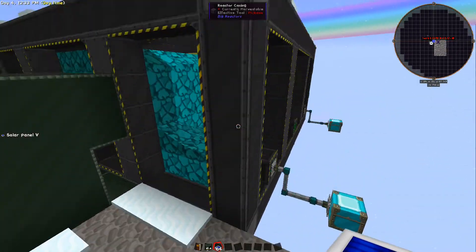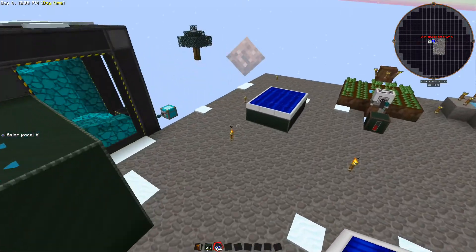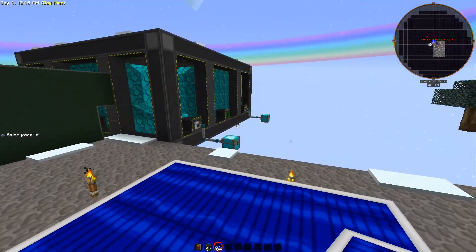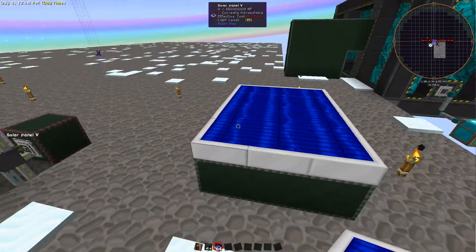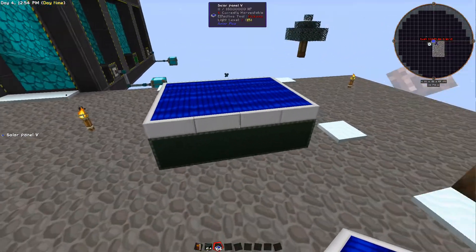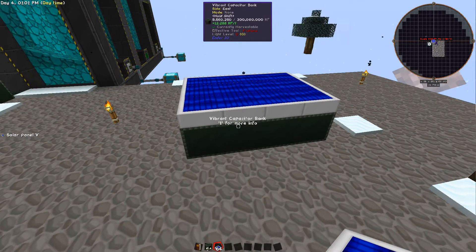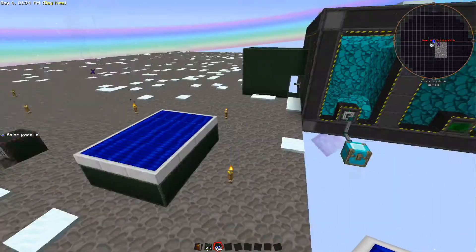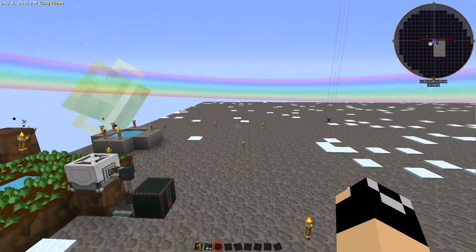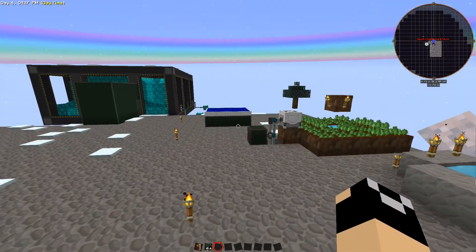With just two of these we're producing 2048 RF a tick - 1024 each. You can just expand this as big as you want and they scale accordingly as far as power input. This thing produces about 12,000 a tick I think, so right now it's producing as much as that big reactor. Granted the solar panels only work during the day, but with the massive amount of power being generated you don't really have to worry too much as long as you build a big power storage. They are a tier-crafting thing - kind of tedious to craft but that's about it.